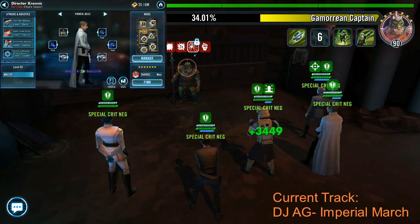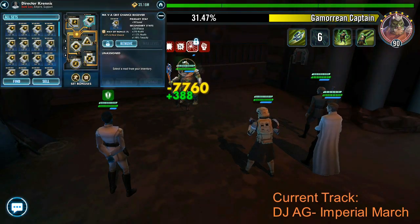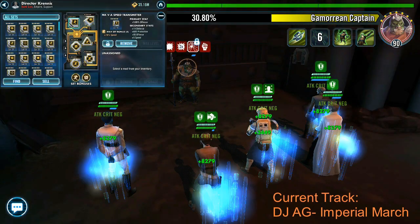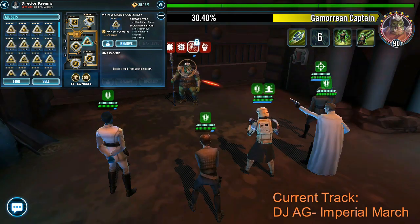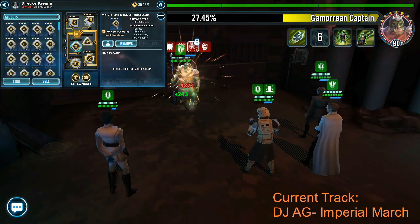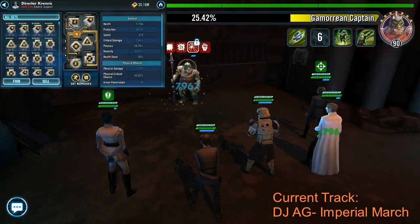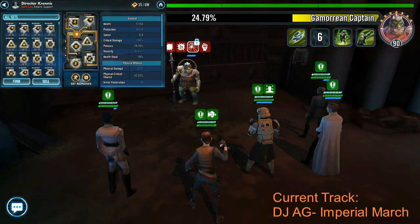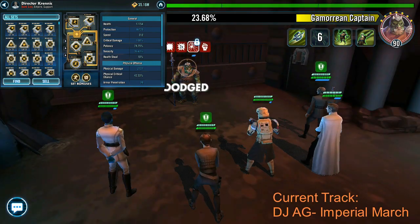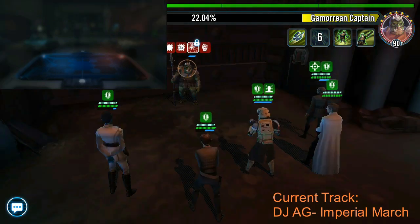Next we'll look at Director Krennic. Again, speed — you want to focus on speed — and also bump up his damage a little bit. As you're going to see in the end-game screenshot, he's going to do almost half the team's damage, mostly because of his basic and his specials. You can see he's running 212 speed; ideally you should get that higher, but for now that's fine.